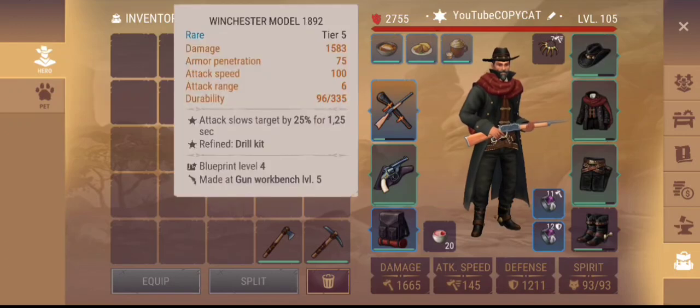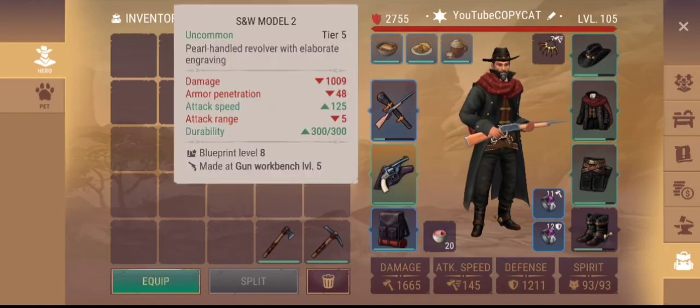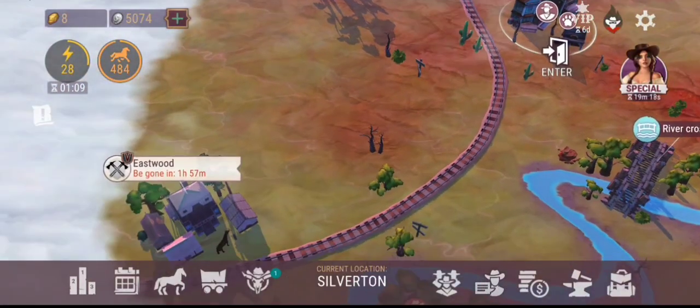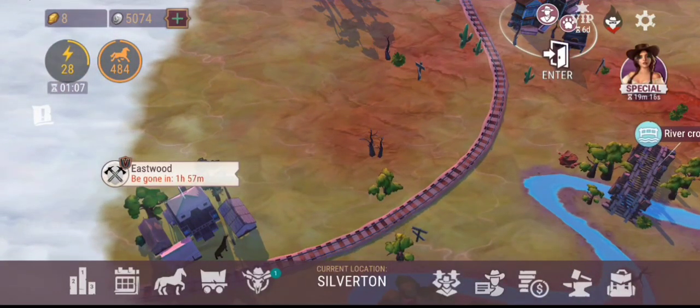This is my best gun I have — it's 1,583 smackers of destruction every time, with a speed of 100. If someone's going to attack me, I still have this one right here — it's 1,009 smackers of destruction. That's actually a pretty good one and it has a speed of 125. So it's sometimes better having a fast gun than a slow gun.